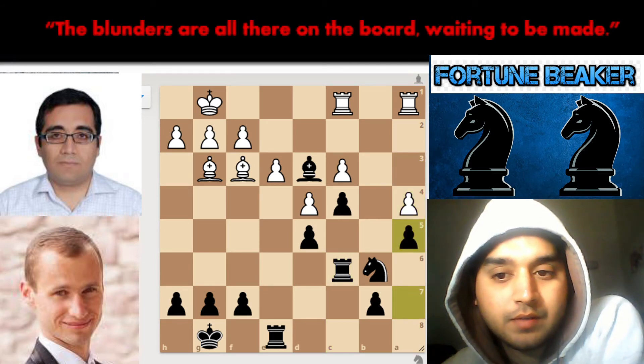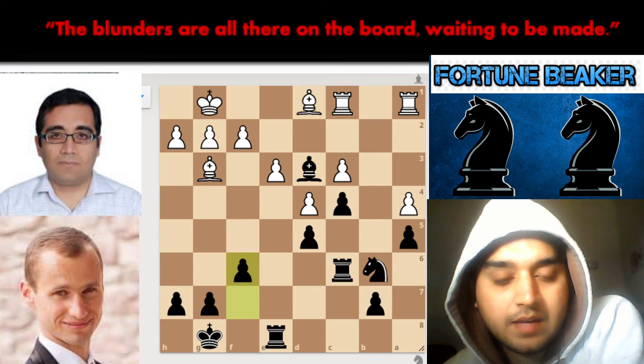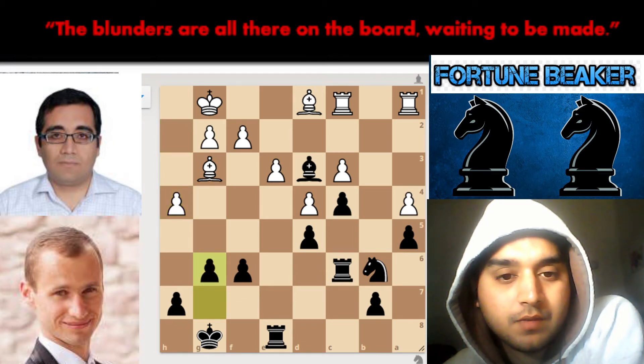These moves are shredding the position. We have a4, then a5, a rook back to d1, then f6, h4, g6, bishop f4.